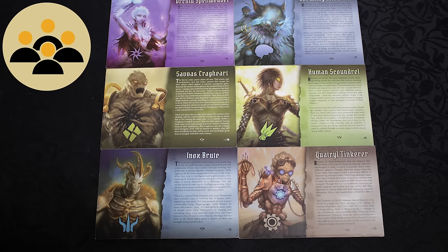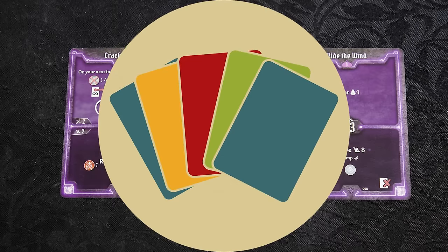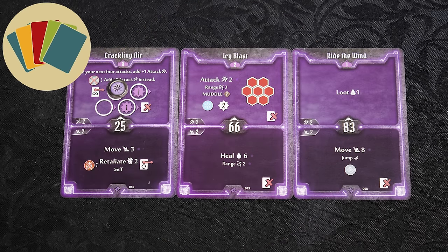Cooperative. Each player is working together to defeat the enemies, but each has their own personal goals as well. Card management: your deck of cards represents your powers, but also your energy.